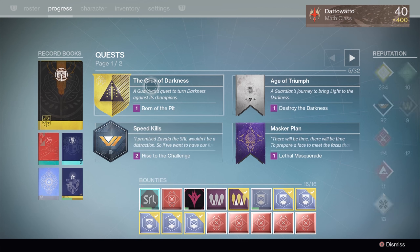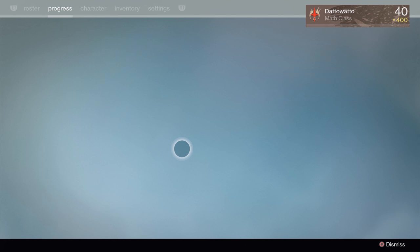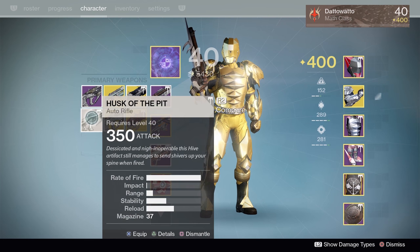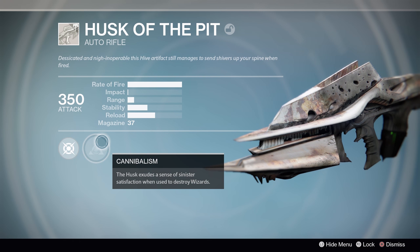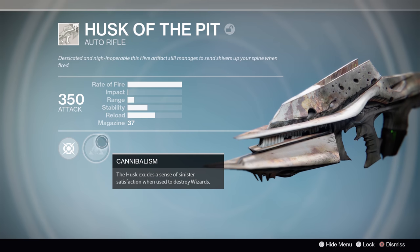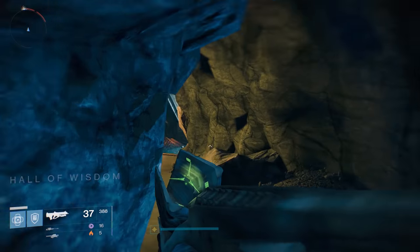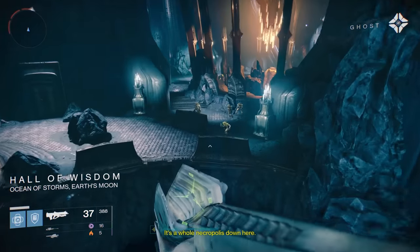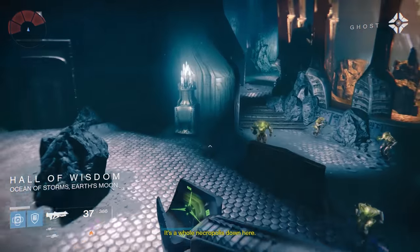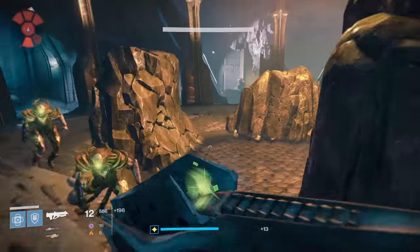There are 3 different Husks of the Pit that you can get — one requires Wizard kills, one Knight kills, and one Thrall kills. If you get the one that requires Wizard kills, I'd honestly just try to get a different Husk because Wizards are very annoying to find. The World's Grave is a good story mission to run — it has a bunch of Wizards in it, same with Knights. Siege of the Warmind is also a good one for Knights and Thrall, but Thrall you can obviously find anywhere.